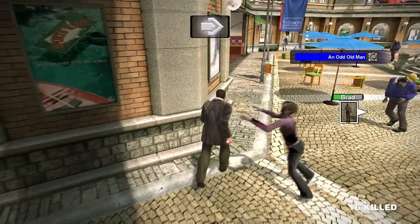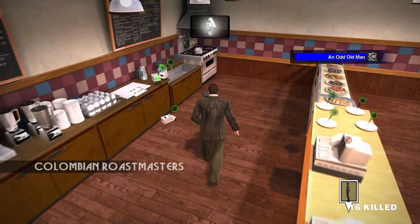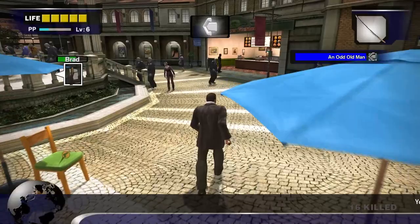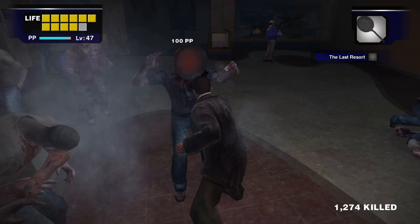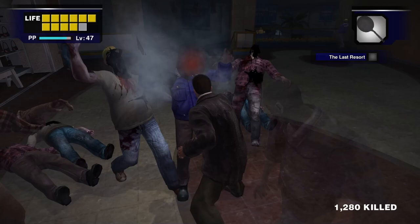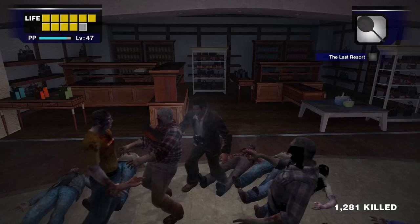The fifth and final stove is in Colombian Roastmasters Cafe in Alfresca Plaza. Head inside, grab the frying pan off the ground, and place it on the nearby stove. You'll get the 2,000 PP for the fifth stove and the final bonus of 10,000 PP for a total of 20,000 PP. One final note: once you've heated up a frying pan you can actually use it as a weapon. You can hold the attack button to sizzle a zombie's face. This is worth 100 PP per zombie kill and can be done until the pan breaks. This is repeatable and you can heat up as many pans as you like, but you'll only get the PP bonuses once per playthrough.